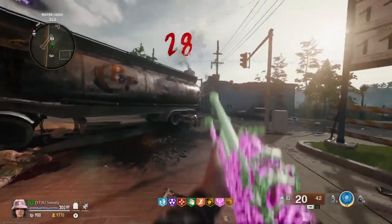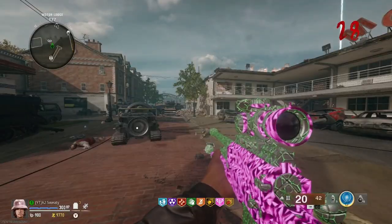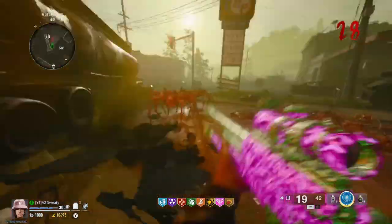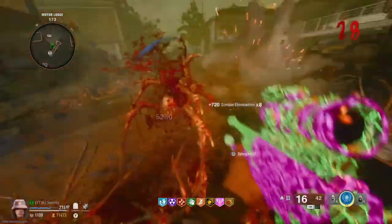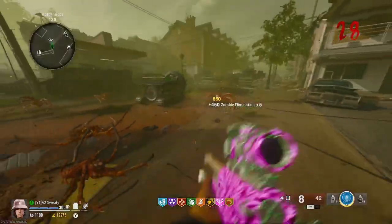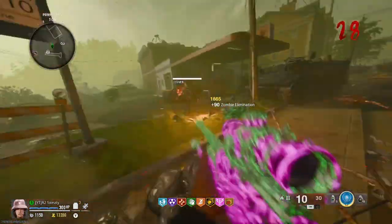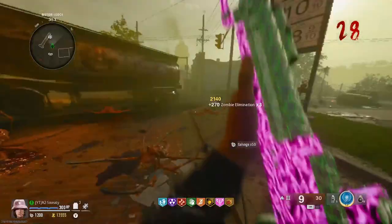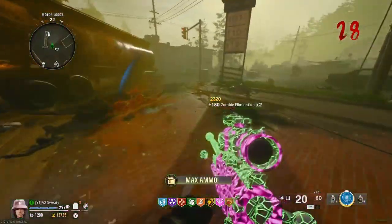I don't even have the re-cock speed reduced and it's still this OP — I wonder what it'll be like when the bolt speed is reduced. Armored zombies don't mean anything to me. Only two manglers spawned that round so 13 elite kills. We've been recording for 41 minutes. I always skip the spider rounds because they're so boring. Let me try and do a 180 on one — let's go! Absolutely the best.